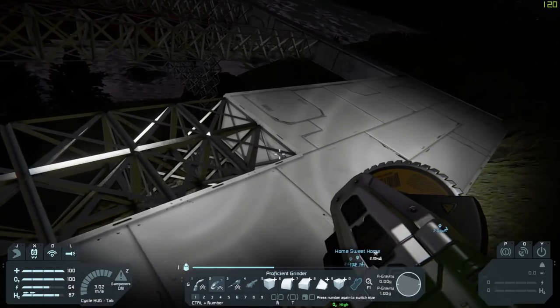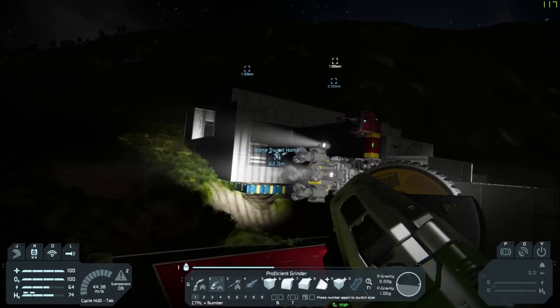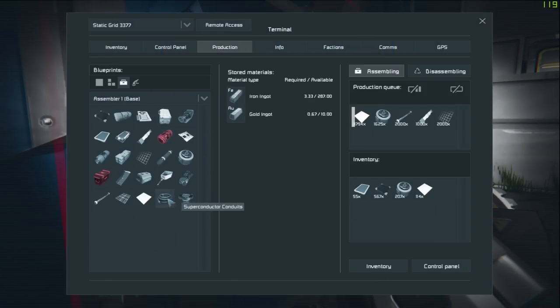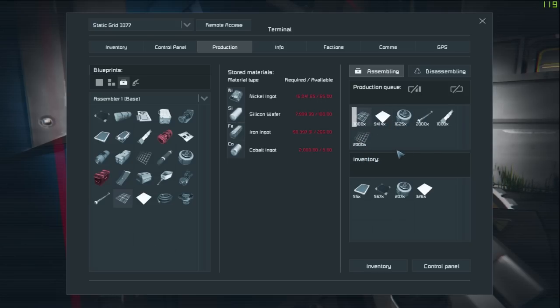You know what else we need? Solar panel components! How did I not think of this earlier? Let's go to production — solar cells — we're going to need nickel and silicon. I think we're a little bit low on nickel. Eight times four is 32, and each solar panel requires 64 solar cells, so 32 times 64 is a lot. So maybe 3,000 is going to be roughly enough. Those take a while to make, but at least we'll have some by the time we need them.